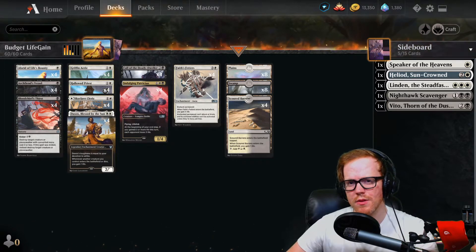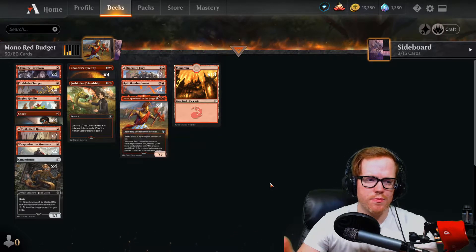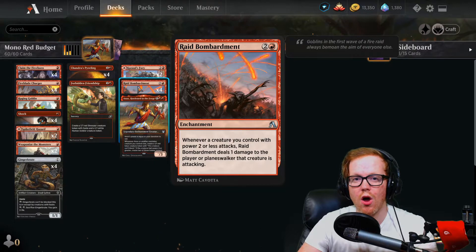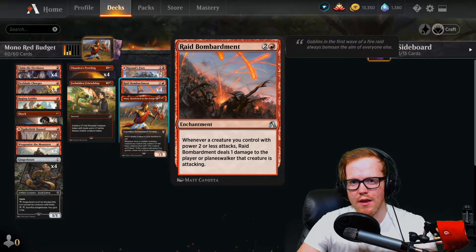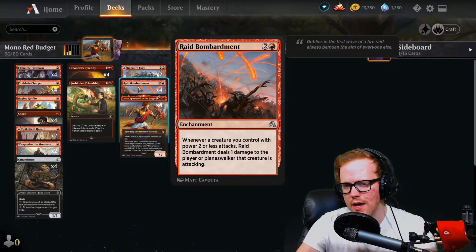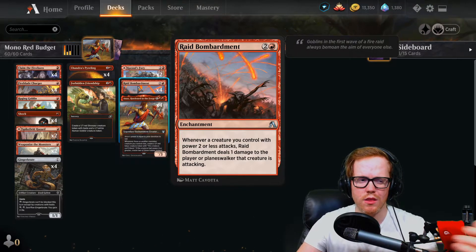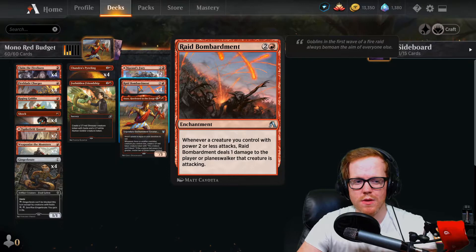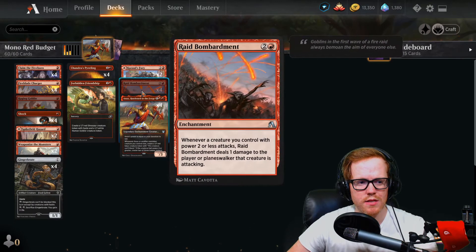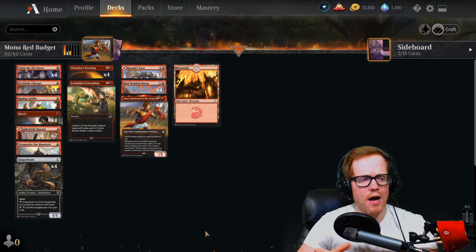The next deck is a Mono Red Raid Bombardment style deck. Raid Bombardment is a card that deals one damage to target player or planeswalker for each creature with power two or less that attacks. There is a weird issue — some of these cards are marked as only legal in Best of One but not Best of Three in MTG Arena. If you're having issues, double-check the deck when you import it, because if it's not set to standard it may flag you. This deck will work in Best of One.